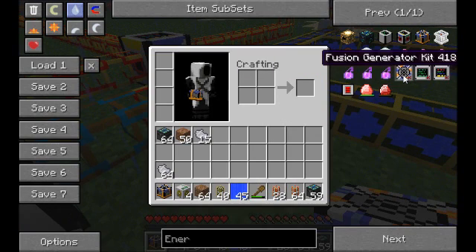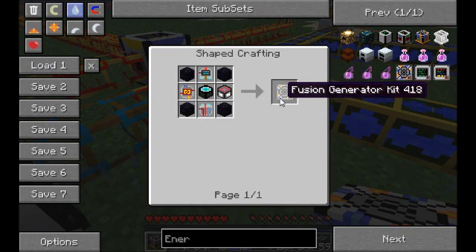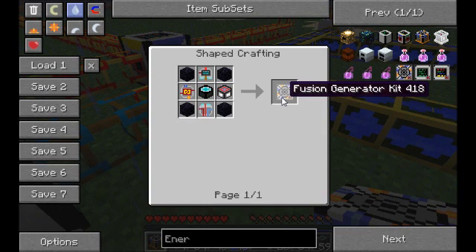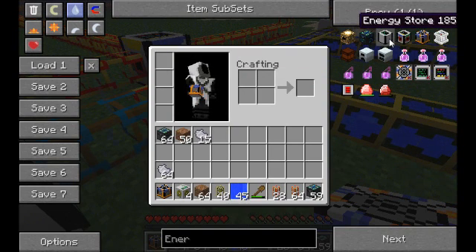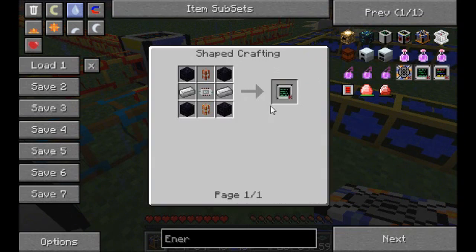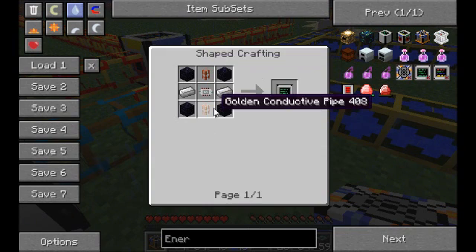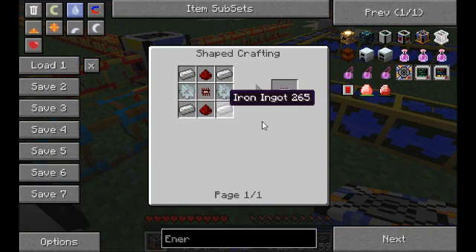Which is this little handy thing, which is created as such. These kits, though, have to be made in an assembly table in order to be made correctly. But before we start on that, what we actually need is an energy store. I want to show you guys the recipe. There's a wooden conductive pipe and a golden conductive pipe at the bottom, and how you make this iron power core is like this.